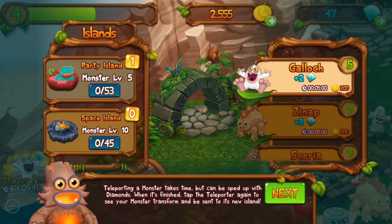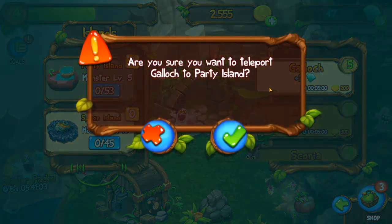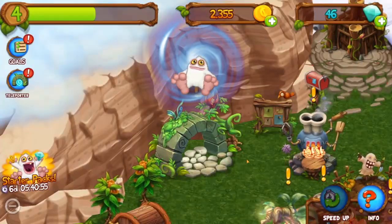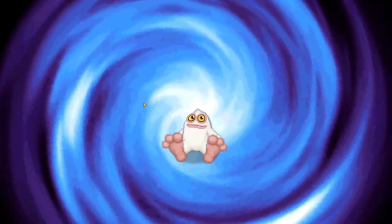We have 47 diamonds right now. Let's click Party Island and drag him on — be sure you want to teleport Galwatch to Party Island. It takes five minutes, so let's use a diamond to speed it up. And now there's a teleporter button under the goals — pretty cool.